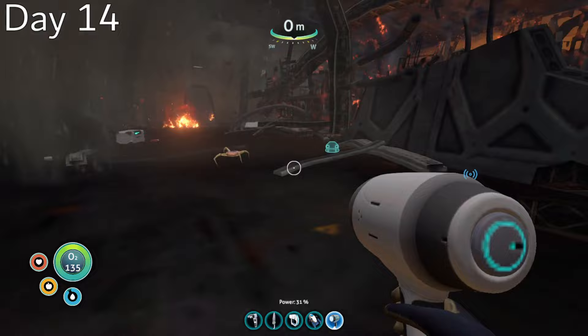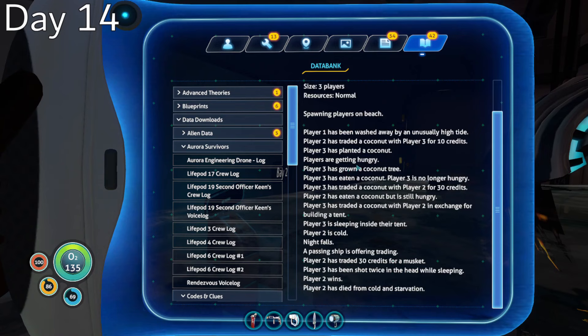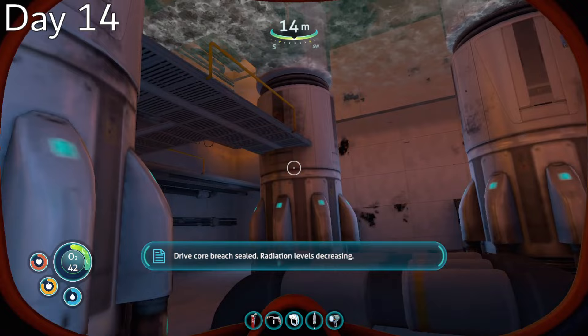Most people think that you need a propulsion cannon to fully explore the Aurora, but you can actually get inside by doing a somewhat finicky jump in the second entrance. After making it in, I cleared out the administration area, explored the Seamoth Bay, and fought off some bleeders while repairing the damaged drive core.